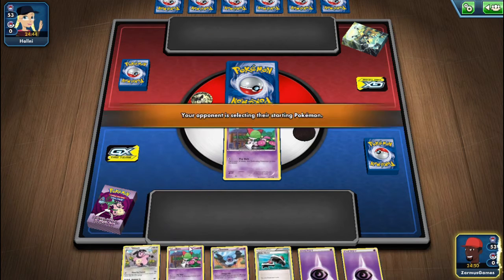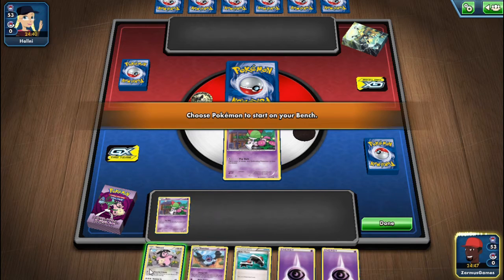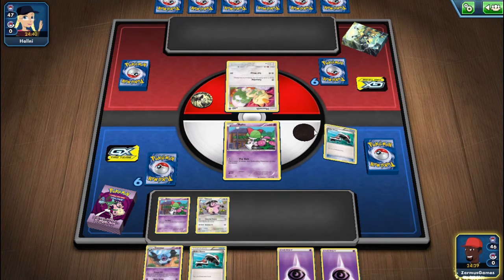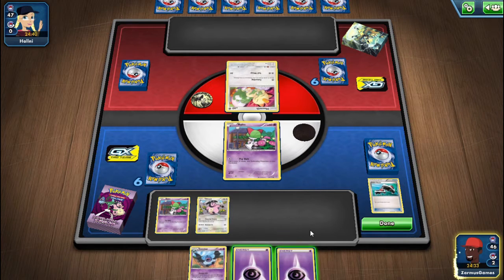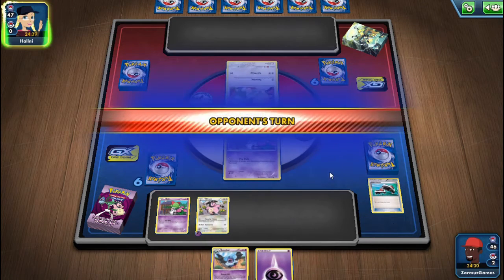I'll put Ralts down. Another Ralts and Miltank down and that's it. She has Meowth - oh nice, I got two Roller Skates. That one failed. Oh wow, what are the odds of that - failing two times on Roller Skates?